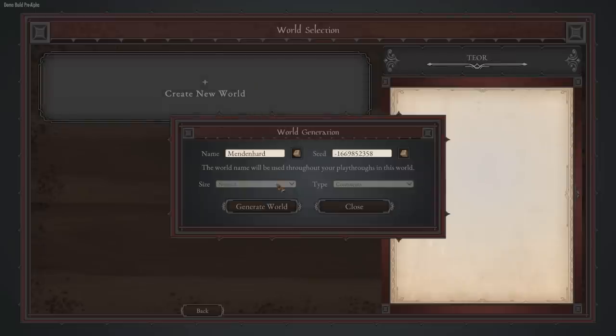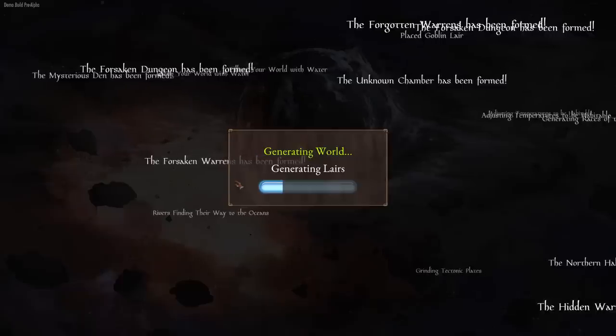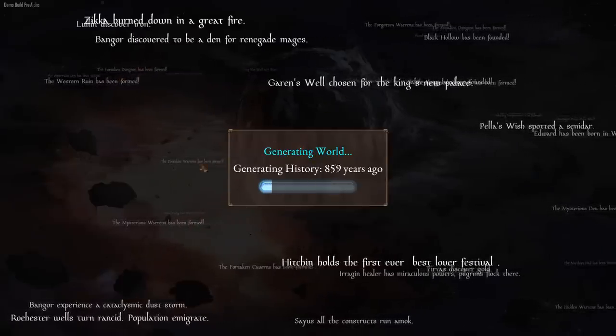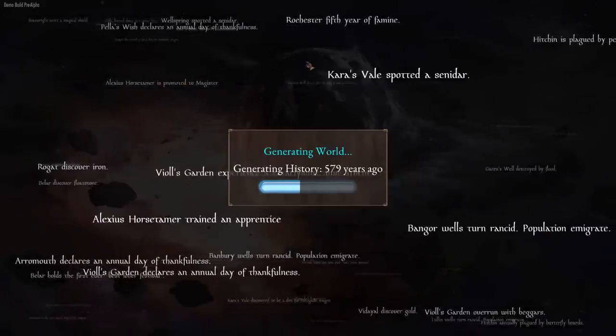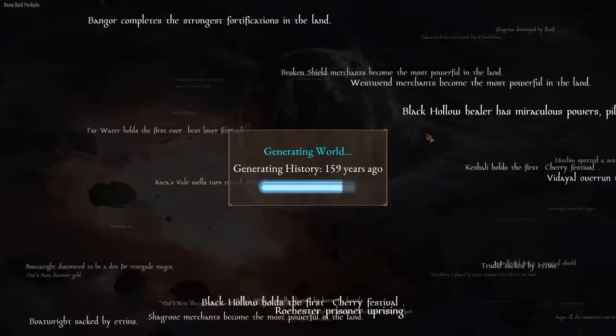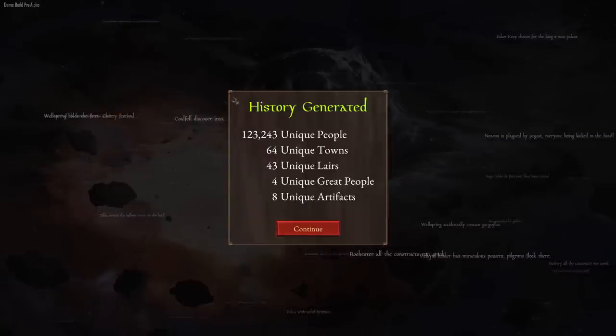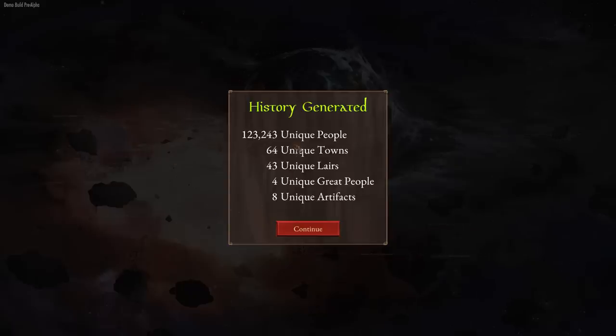Now that I've cleared out some space, let's make a world. This world is called Mendenhard, and it's got a seed. Right now we can't change the size or layout of the world, but in the final version I'm sure that'll be available. This game is planned to go to early access in April. This loading screen is actually showing real historical events happening — famines, plagues, wars, golden ages, great leaders being born. Everything here is an actual event in the world's history, and in my experience characters will reference it in passing during quest dialogue or lore drops. We've generated 123,000 unique people, 64 towns, 43 lairs, four great people, and eight unique artifacts on the map.